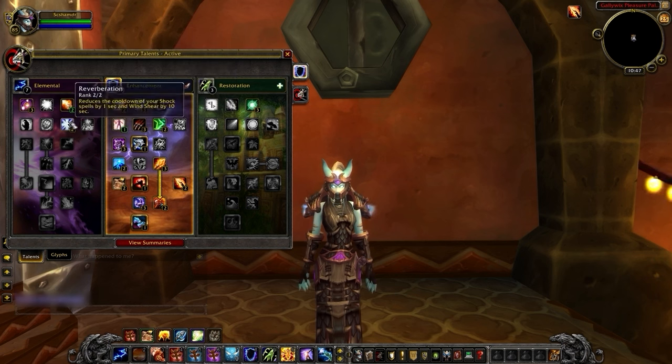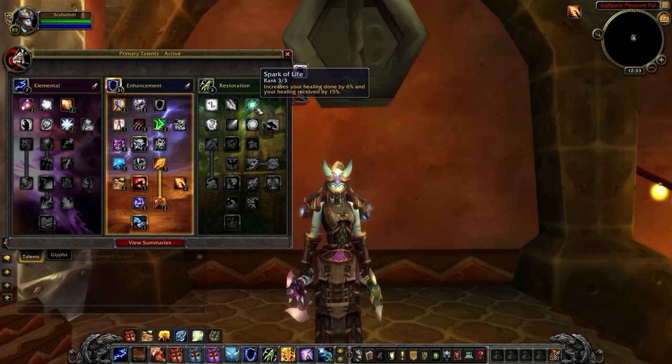You'll also notice with this build that we're going into the Elemental tree to specifically pick up Reverberation, reducing the cooldown of Windshear to 5 seconds. Then, on the Resto tree, we've picked up Spark of Life for more defensive bulk.